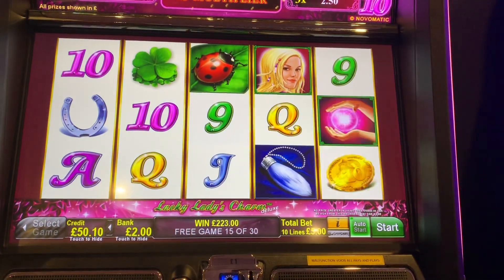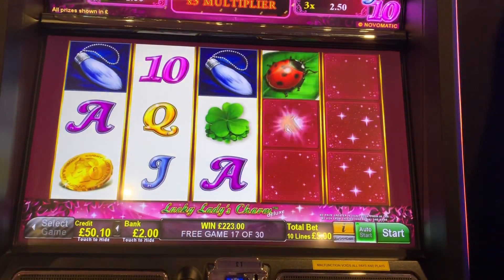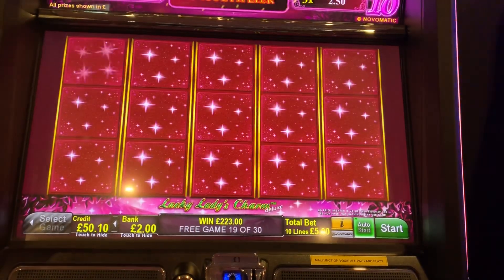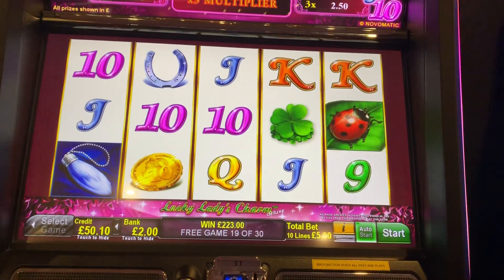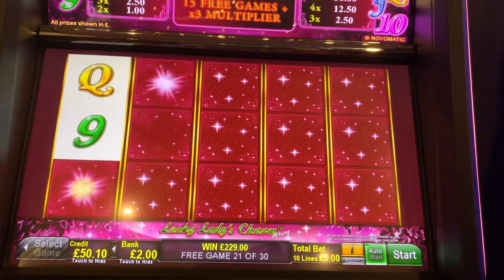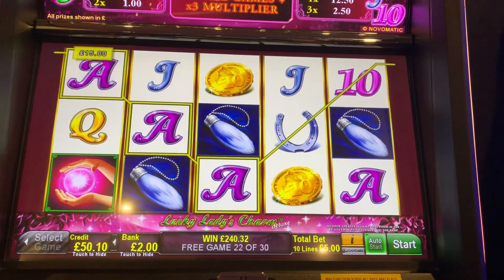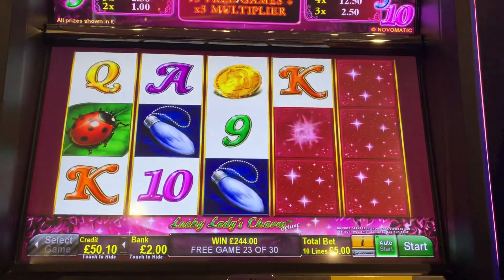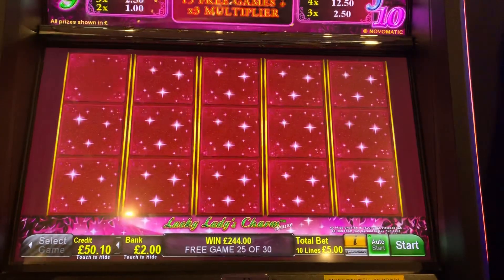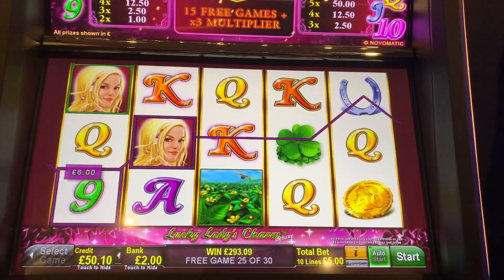We're about halfway through the bonus. It doesn't seem to be doing anything at the minute. But there was a clover in that last one, and it didn't have a symbol on it. Come on, let's have a decent hit. 244 is not bad, but it's not brilliant. 75 — that's okay, we'll take it.